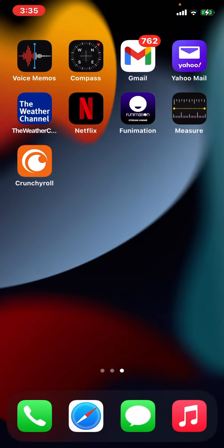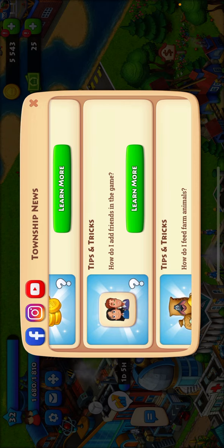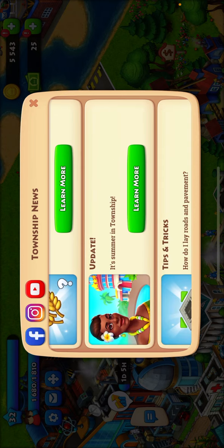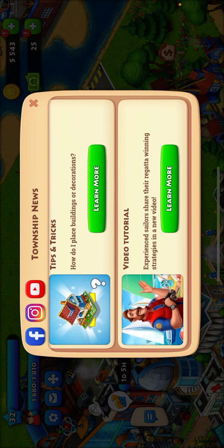Okay, see, here's the thing. They're going to tell you about how to do — I don't know why they have two different things about what does the population cap effect. I don't know why that's there. What can I do if I'm out of coins — we'll go over that in a minute. How do I add friends in the game? How do I feed farm animals? How do I place buildings or decorations? That's the first thing that you do.